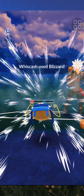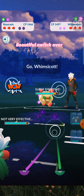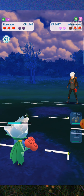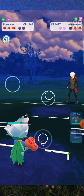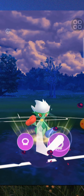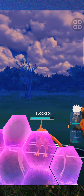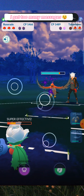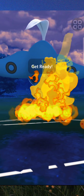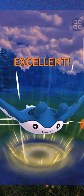Let's throw up that last shield and make sure Mantine's okay — effective damage there. I'm so happy they brought on a grass type just as I switched over to Roserade. Let's use Sludge Bomb — there's the poison type attack, here we go.